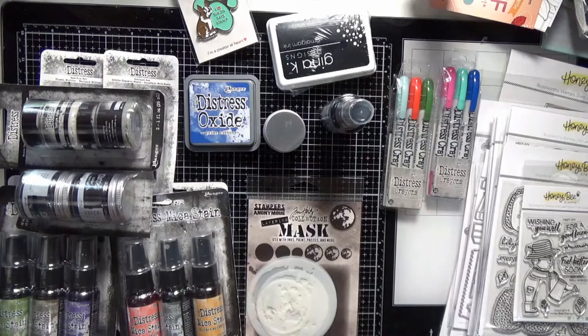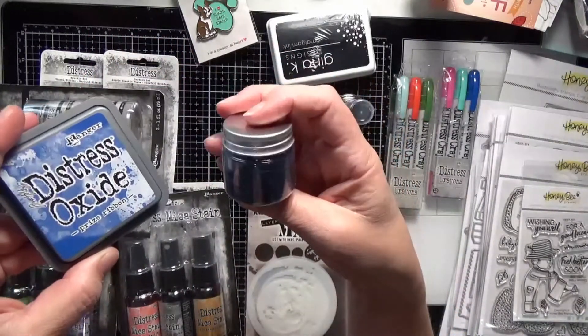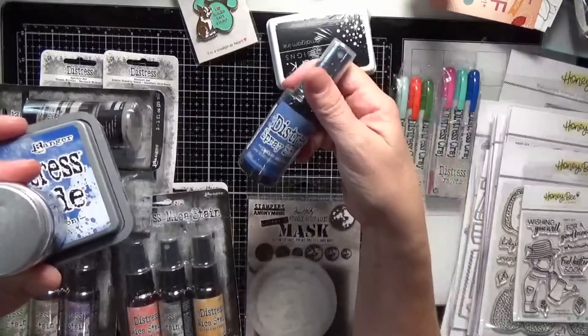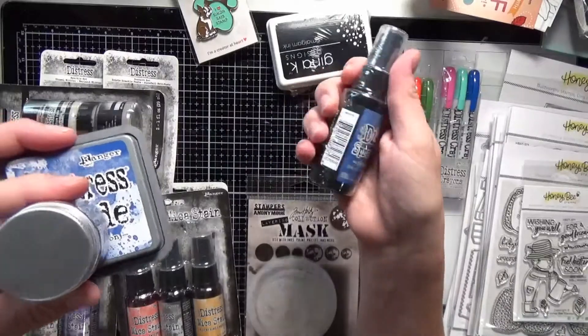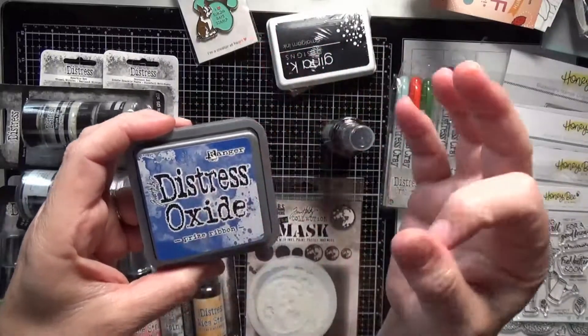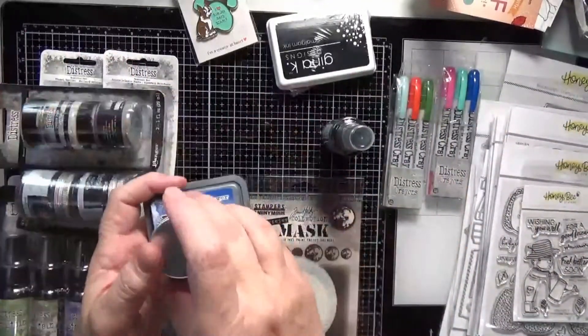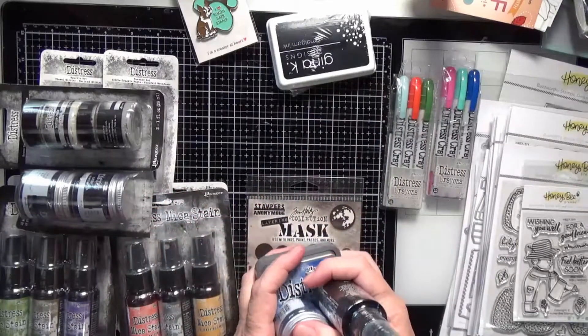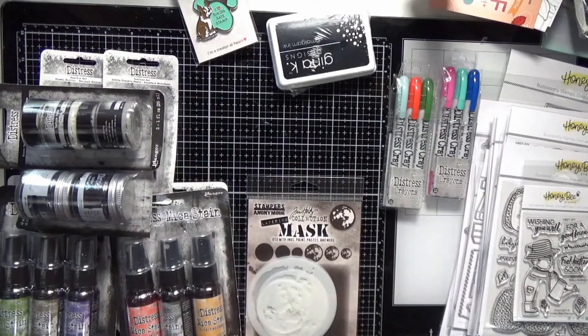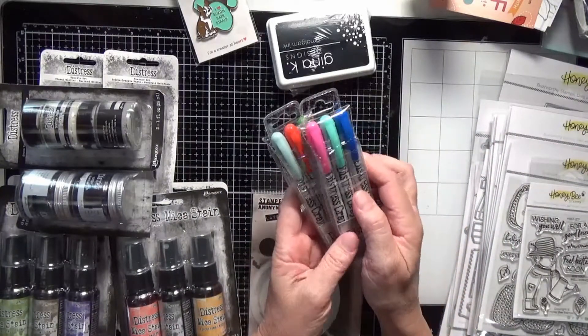Let's start with some distress things. I got the new distress prize ribbon, the oxide, the glaze, and the regular spray stain. I didn't get the regular in this because I only get the regular in the small ones, so I'm going to wait until they put out the next round of small ones. I've just been collecting the regular stains — I haven't been collecting the oxide stains. And I got the new release packs of the crayons that include the last six new colors.